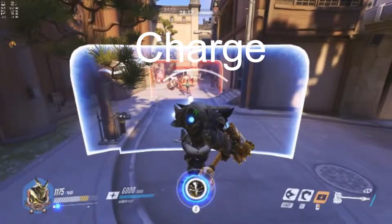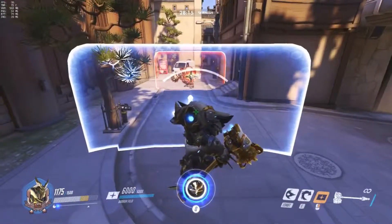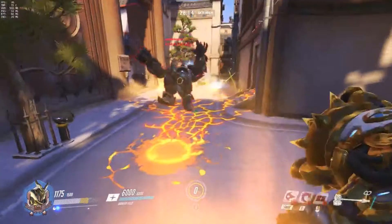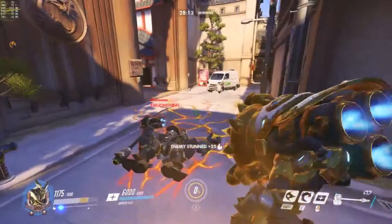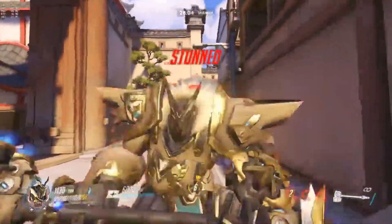Next up is the charge. This one's slightly harder to react to, but if you have a good proper distance, you can shut down a Reinhardt as well. Here's the slowed down version. Just maintaining a good distance — if a Reinhardt's not close enough, you can easily shut him down and wreck the team right behind him as well, stopping any form of charging gauge. And this is the other perspective of me trying to charge an opponent and it gets shut down as well.